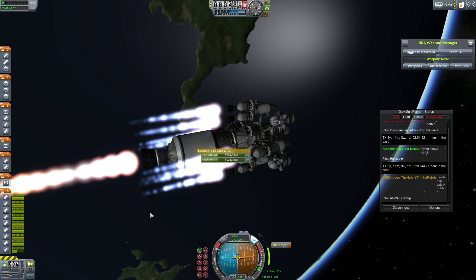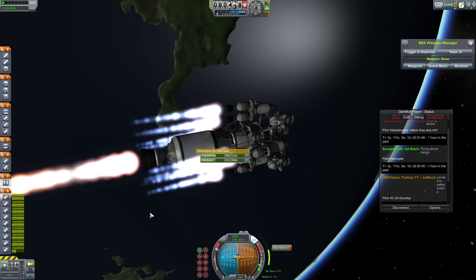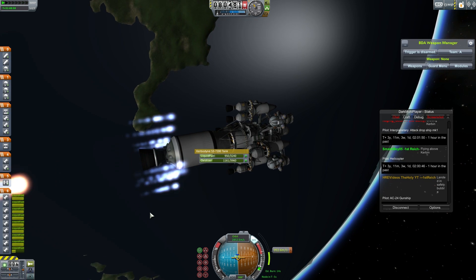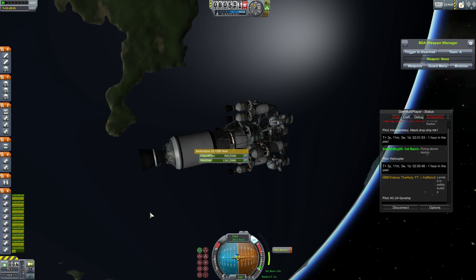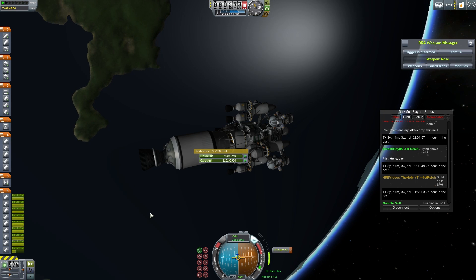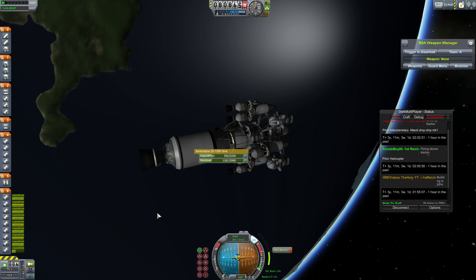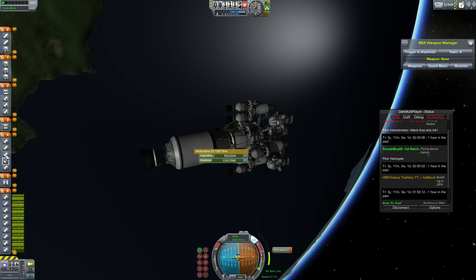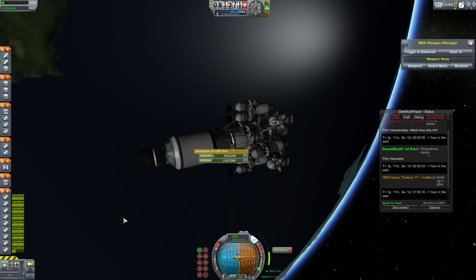I'll just activate the nuclear motors. Is it two to shut them down? Apparently I can't shut them down. This thing is mixed up — I don't want those there.